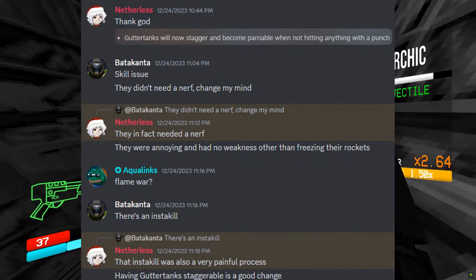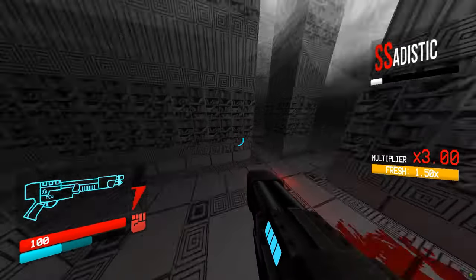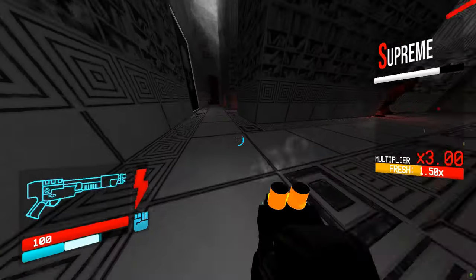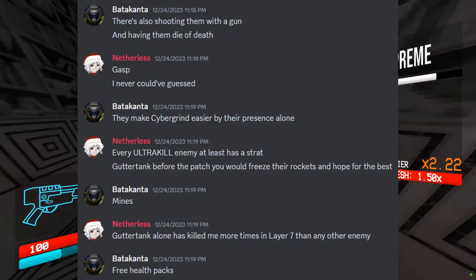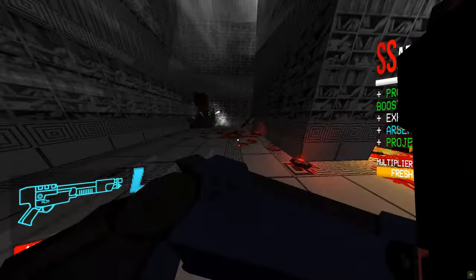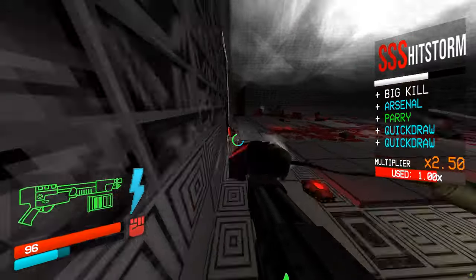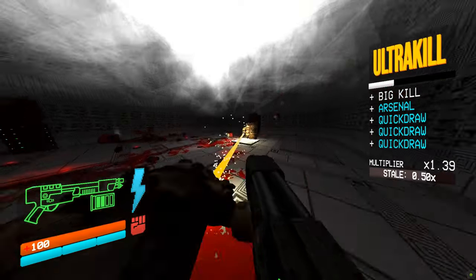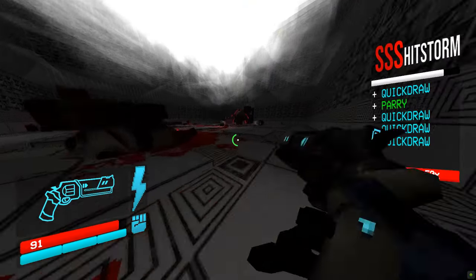'Having gutter tanks staggerable is a good change.' Well yeah, if you suck at the game and needed to eat dirt for 10 eternities, I can very much see why you would think this is a good change. Doesn't change the fact that it's unnecessary and completely overboard, as I have already proven. I then mentioned there's also the simple act of DPSing them down, and also brought up how Cybergrind is easier because of them. If they are uncommon, that's one less possible virtue or stalker, and if they're special, that's one less possible insurrectionist or mind flayer. Either way, they also eat a bunch of damage from trash and can cause collateral damage to other enemies. Therefore, they make Cybergrind better by their presence alone.